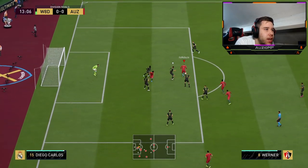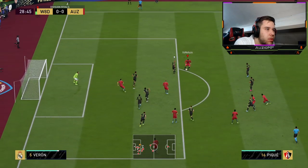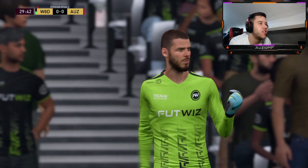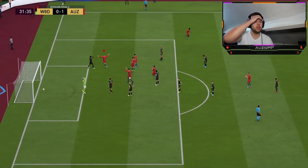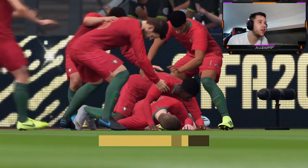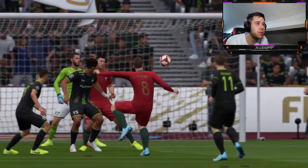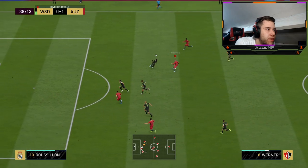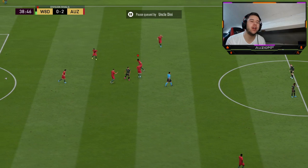Muller at the edge of the box, quick fake shot — come on, that needs to be a finish 100%. Muller one touch, bang — he's giving it to Werner! Come on, that needs to go in. Oh my god, Werner just looked at it and it's going to the back of the net! There was no chance of saving it. We're going to see a replay — look how far top bins that is! The keeper didn't even dive, there was no point.